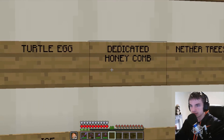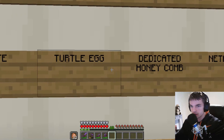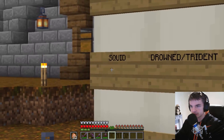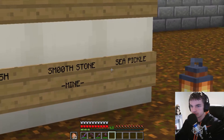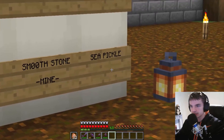Mushroom, the nether trees, a honeycomb farm because this is all honey bottles. The turtle eggs and scoots, drowned which gives us tridents, squid, phantom, ghast, a normal egg farm. Ice fish, smooth stone — which we're gonna have to do for mining with silk touch — and sea pickles. That's all of our farms.